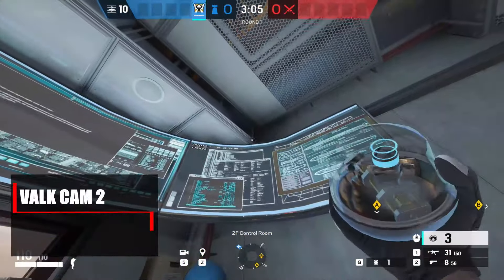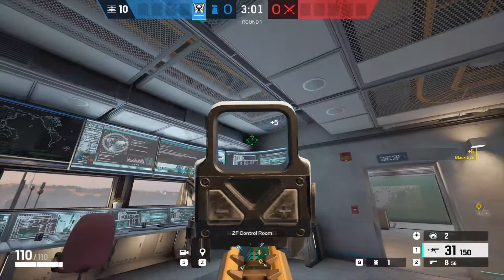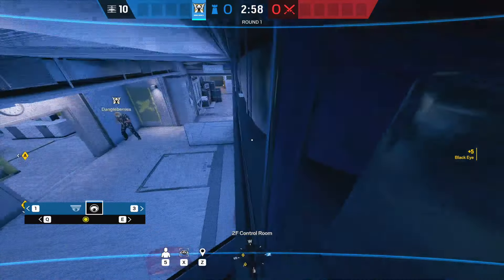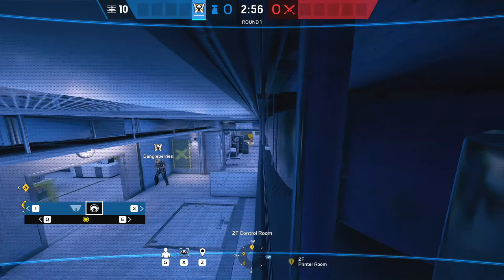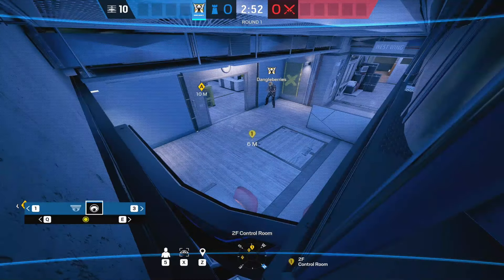The variation to this is just a little bit to the right, up behind the vent — you can place it right up in that dark little corner. This is great for watching all the way down to Skybridge and printer stairs because it's a lot harder for them to see this cam, though there's less visibility for that main wall and A bombsite.